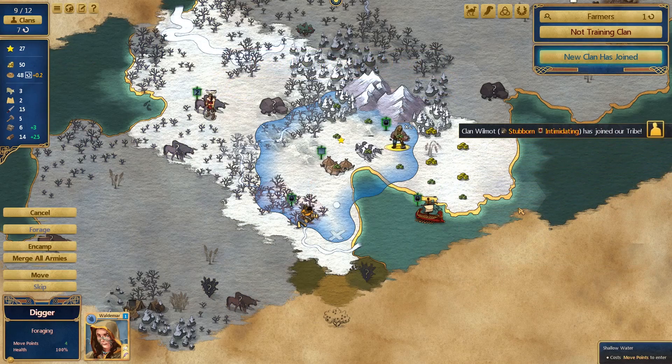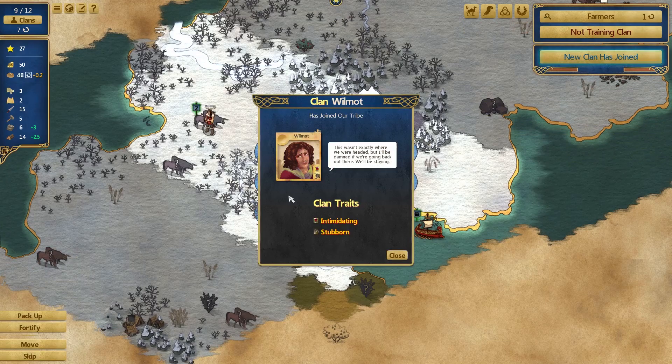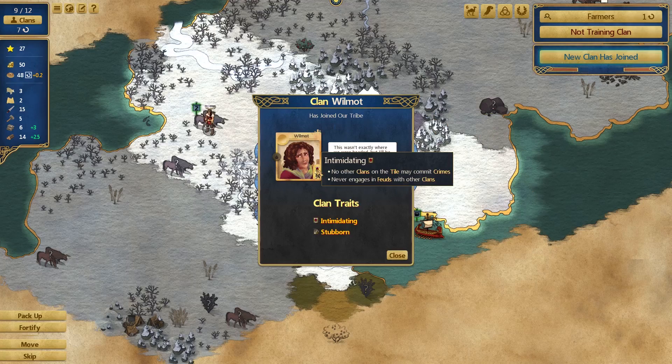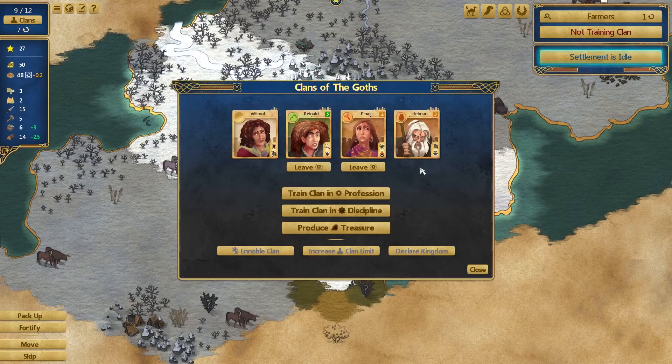Clan Wilmot have joined and they have some great traits - they are stubborn and intimidating. You might have to go and be fighty, Clan Wilmot. Okay, you look slightly not as intimidating as I imagined. No other clans in the tile can commit crimes and they never engage in feuds - that's actually quite good. And stubborn means plus two additional turns to train when switching disciplines, so maybe we will not switch disciplines with those guys.